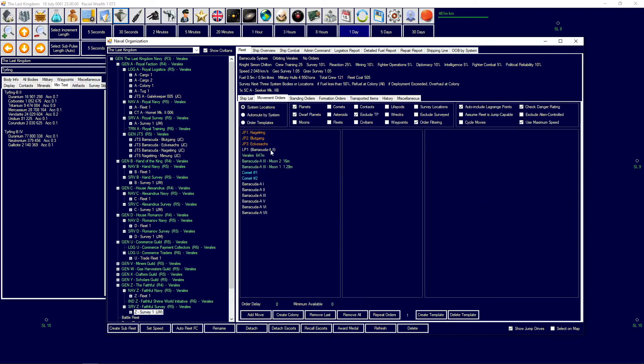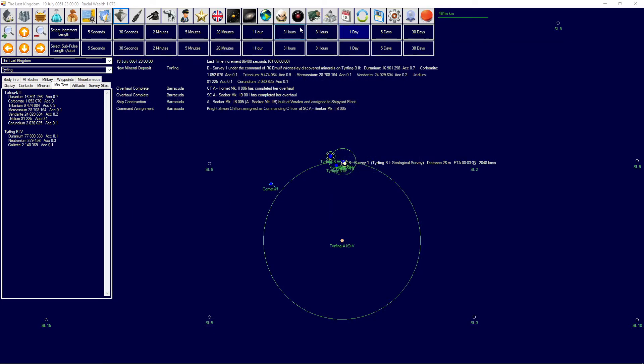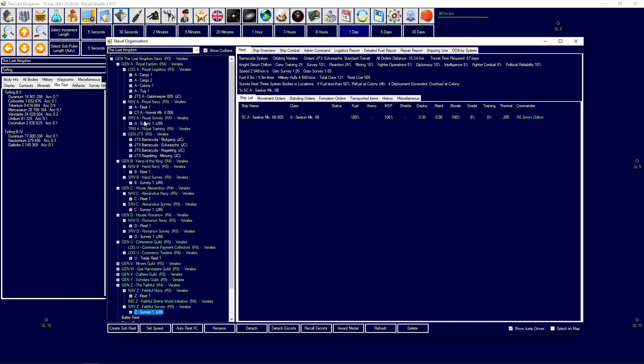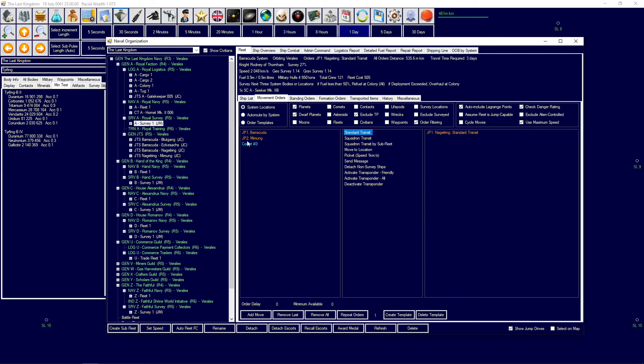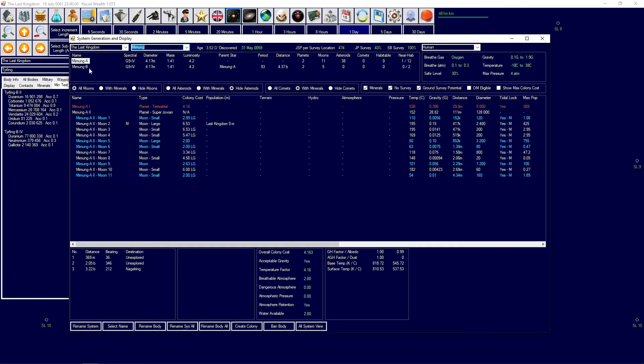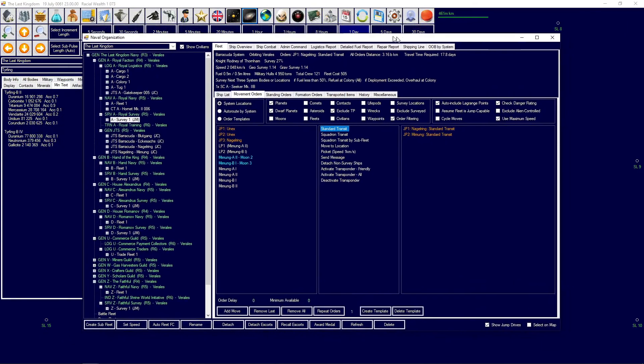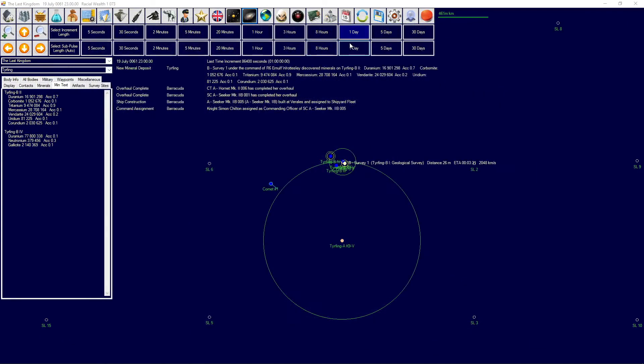I wanted to send the Faithful to Ekisaks, transit, and go to the Amex plot to poke into a new system. The Royal Survey Vessel can also head out to Nagelring and Nemung - I don't remember if we surveyed everything there. Nemung looks like we have surveyed everything, but there's still a little bit of surveying needed on the jump points. We'll let it go there.